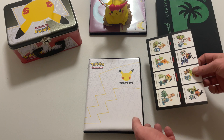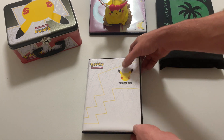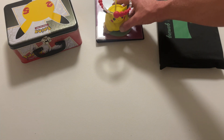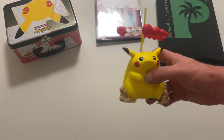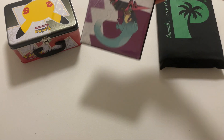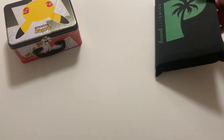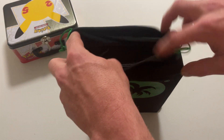Let's put this little information booklet back on top and put away the first binder. We also got a little Pikachu figurine that came with one of the boxes. The Dragapult binder. Let's have a look at the celebration cards.